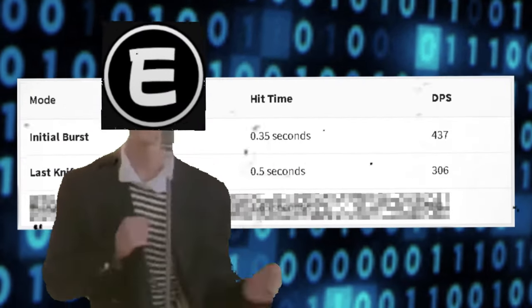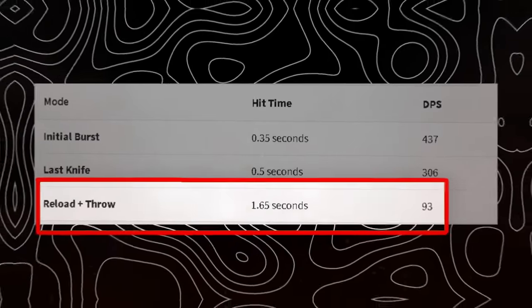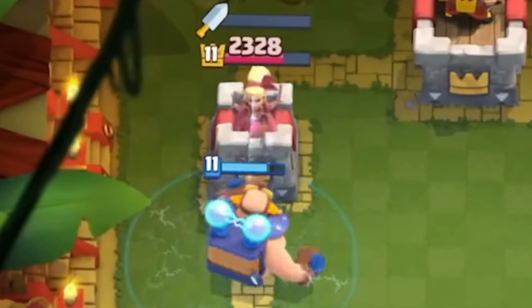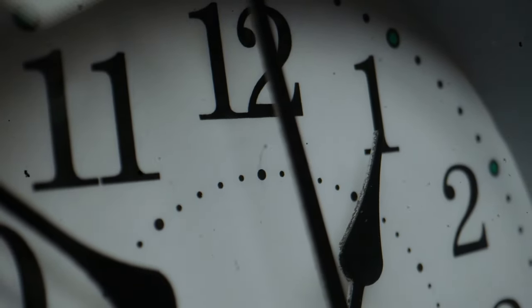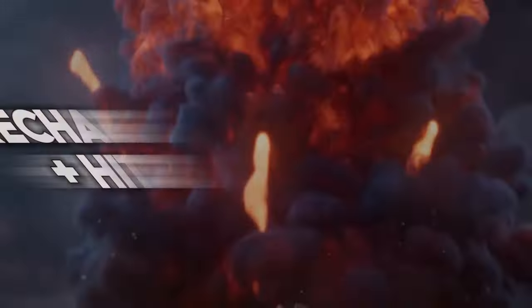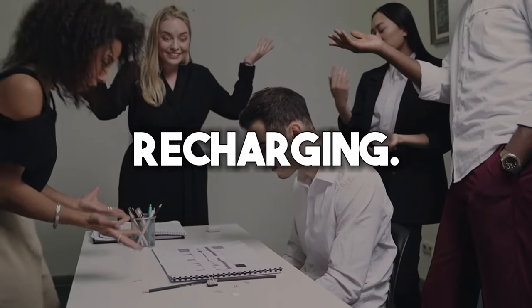The second mode is only a bit slower and doesn't really matter. However, the third mode is called the Reload and Throw. This is when the Dagger Duchess has run out of all daggers and needs to recharge, because there aren't any knives left at this point. She will throw the one she recharges, also resetting the recharge process of 1.2 seconds. So this hit speed of 1.65 seconds comes from the recharging time plus the written hit speed, which is what makes her attack so slow and ineffective when she is recharging.